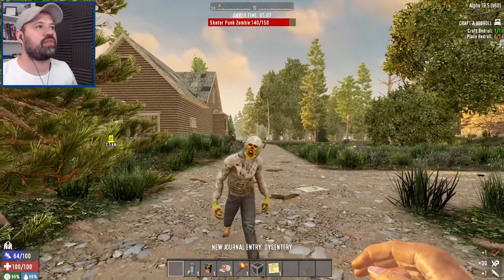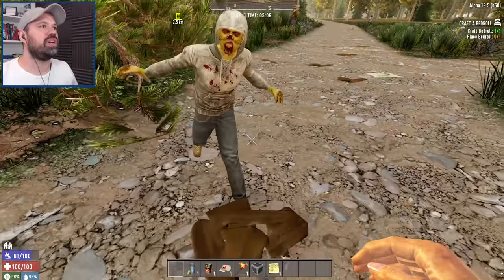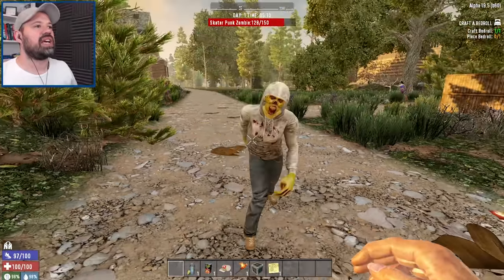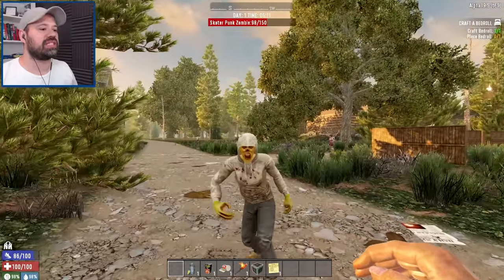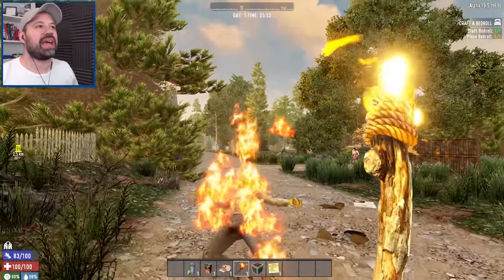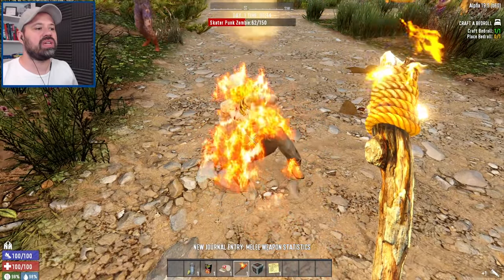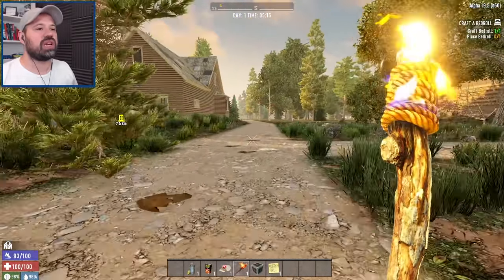Headshots is all that matters - this health bar is coming from the mod. If I do a body shot, it's actually only one damage, you can see that - one damage. But if I go for the face it's the full 10 damage of my fists. They also only get one burn damage at a time, so we're not going to be able to fight them that way - we're just gonna run off for now.